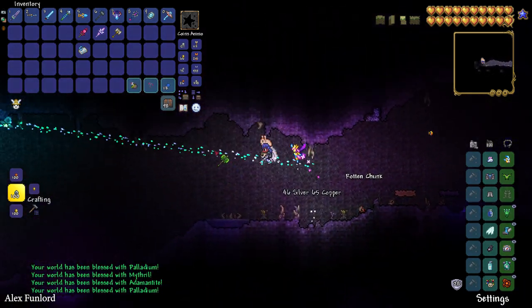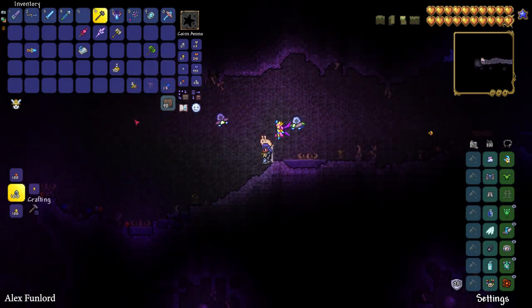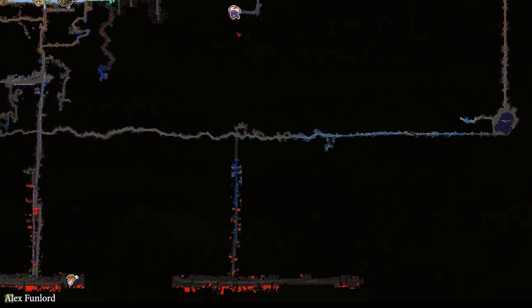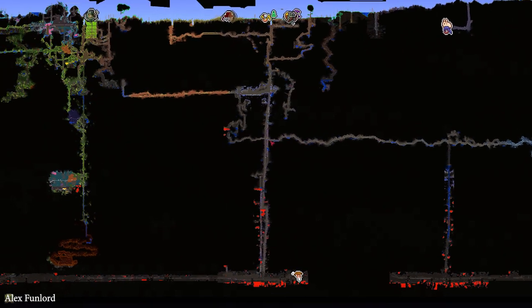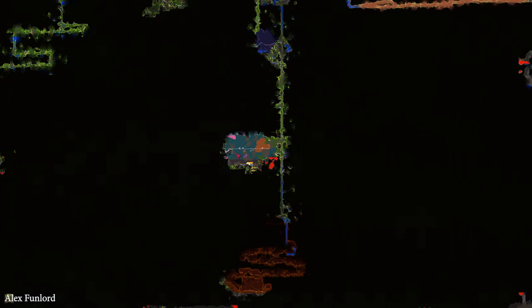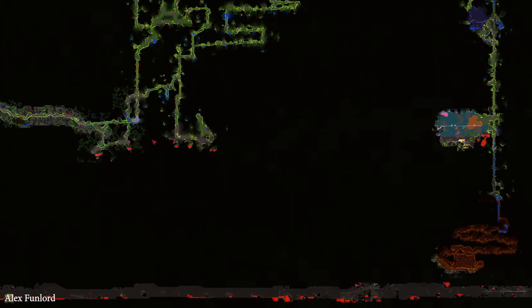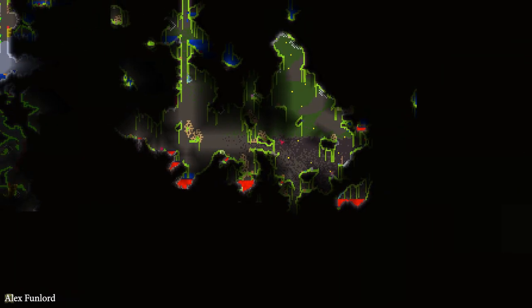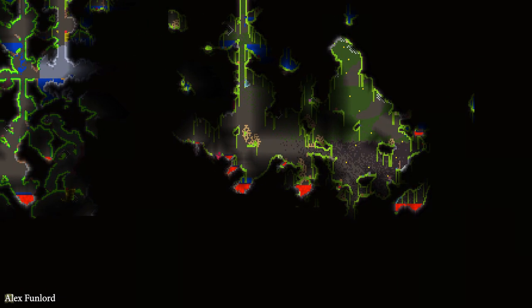Now we can go and search for Mythril. We must go to the Cavern Layer — usually it is here. I find myself in the Underground Layer, but below the Underground Layer you'll find the Cavern Layer, usually at this depth. You can see it's the Cavern Layer. Very important: if you've already explored the map, you can always spot Mythril easily.